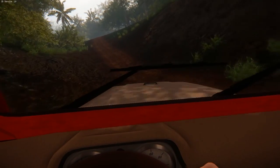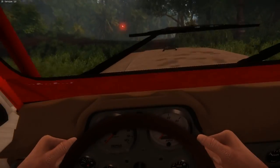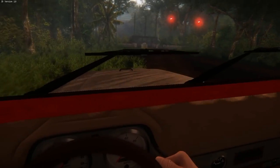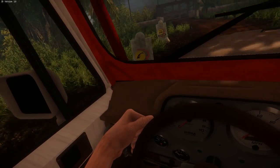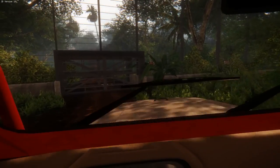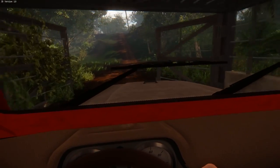I gotta be honest, I don't remember much about the original Jurassic Park Isla Nublar - it's been a long time since I've seen the movie. So I don't know how accurate it is, but it feels pretty damn good. So we're coming up on a gate here. What does this say? Parasaurolophus and some other dinosaur, I'm assuming - so this must be their enclosure. I wonder if we can damage this thing, we'll have to try that out later.